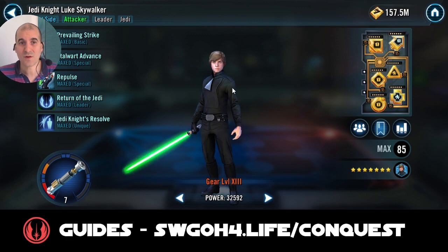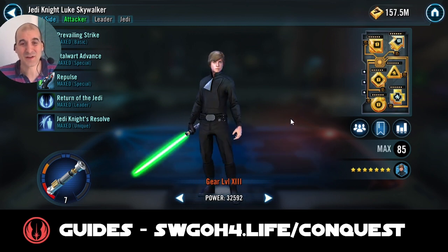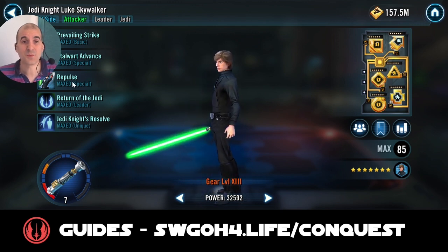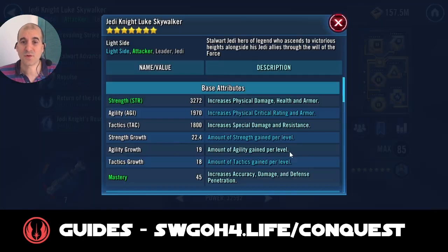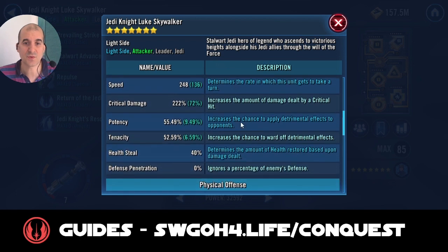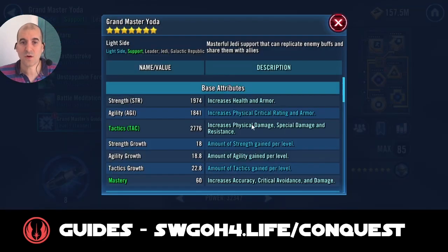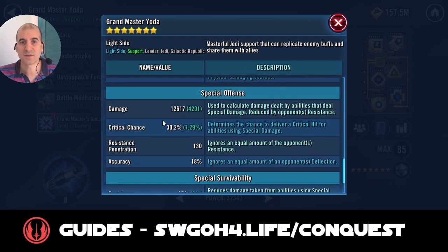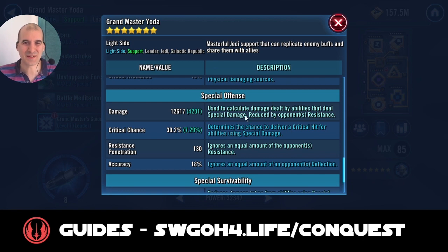Up next, we've got Jedi Luke Skywalker. Jedi's Will has been nerfed — I'm just laughing when I hit for 30k on a critical hit. But on the positive side, Repulse will now do damage three times on Master Kenobi, which is helpful so you can quickly finish him off. You need good speed on Luke Skywalker — definitely 240 plus. And then we've got Grandmaster Yoda — modded for offense and speed. All his attacks deal special offense. Interestingly, it's Yoda that's now the main damage dealer for the Jedi yet again — Yoda got back his crown as main damage dealer.